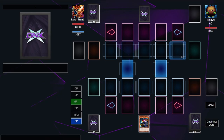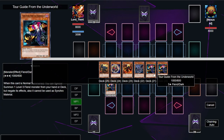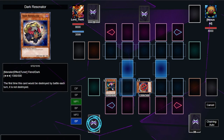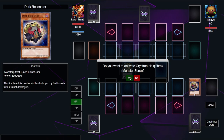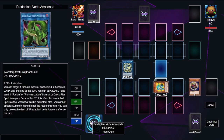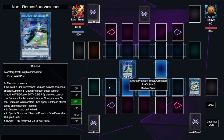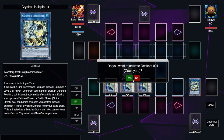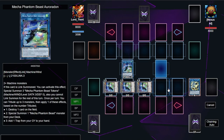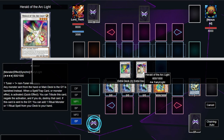Combo number two — again, just one Tour Guide, no discards. This time we special summon the Dark Resonator, which is a tuner, allowing us to go into the Crystron Needlefiber route. Anytime you summon Needlefiber things get very dangerous. We summon Needlefiber using Tour Guide and Resonator, then activate its effect to summon Deskbot 001. We link away Deskbot 001 and Ordon to special summon three tokens for free.